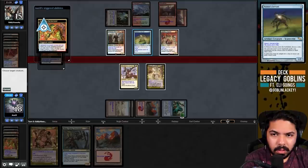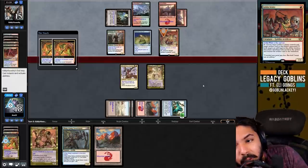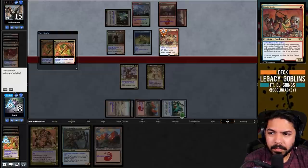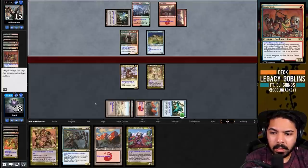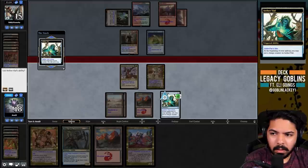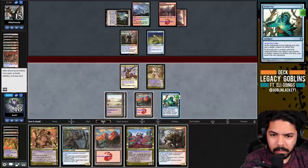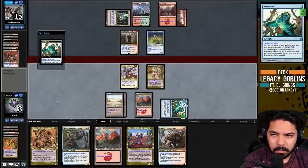If they Pyroblast a Goblin, it doesn't work on the Incinerator count - actually, wait, Goblins add up to the Incinerator count! We draw a Ringleader - Vial is going to four. I guess I'll flash in the Ringleader here. If we hit another Expert we're really golden.